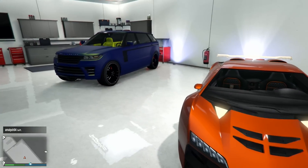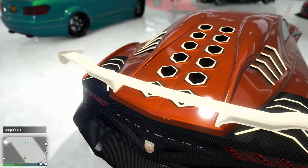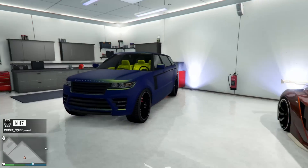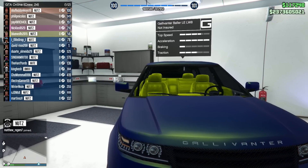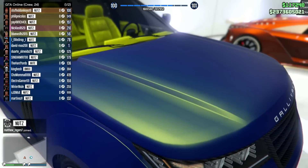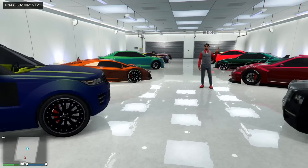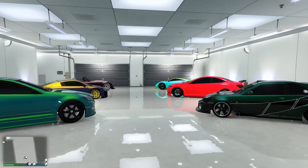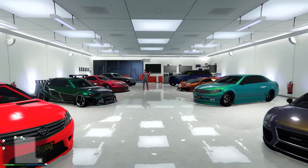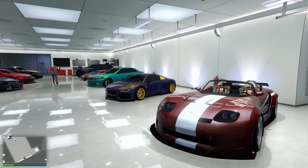And then the Zentorno — nice dark orange with this cream color. That reminds me of the Texas Longhorns. Then last but not least, we got the Baller LE LWB. Look at that inside, man — matching the pearlescent, you got this matte blue. That's actually really nice for that car, got the black rims as well. So there you have this guy's garage — it's a change of pace from all the supercars. You guys can vote on this as always in the comment section, maybe get some ideas if you want to switch some things up. This is definitely a solid garage.